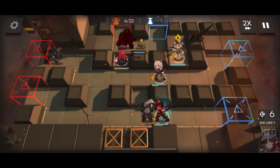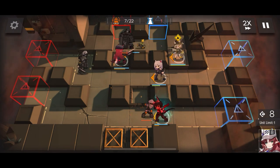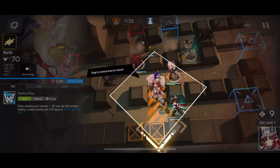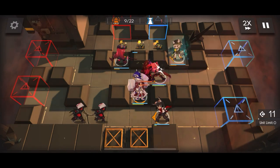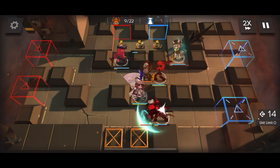There we go, and we activate skill. And then we place Myrtle.